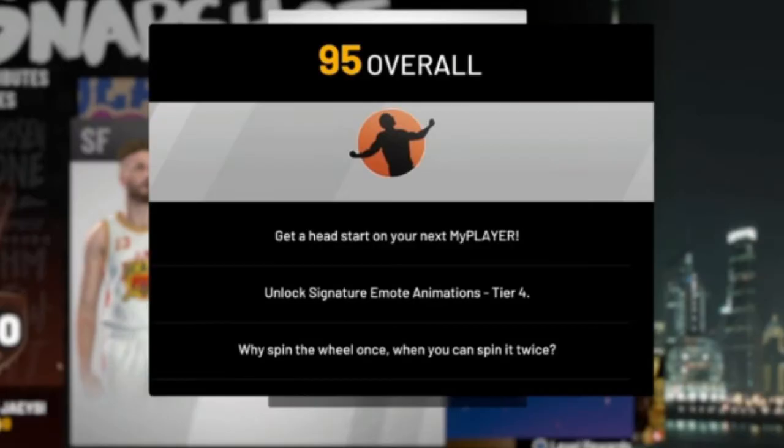At 95, you get a head start on your next MyPlayer. They said it was something to the extent of 1.5 million MyPoints towards your next created archetype. So once you hit 95, you'll have 1.5 million to put towards any archetype that you want to choose — a little jumpstart, essentially. Also, you unlock signature emote animations for tier 4, and you get to spin the wheel two times instead of once.